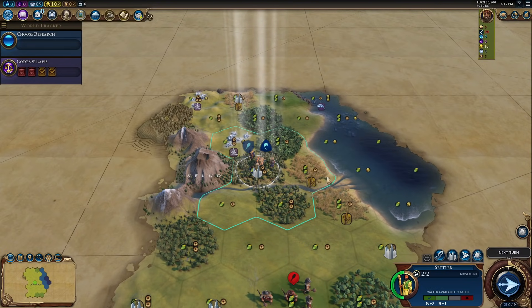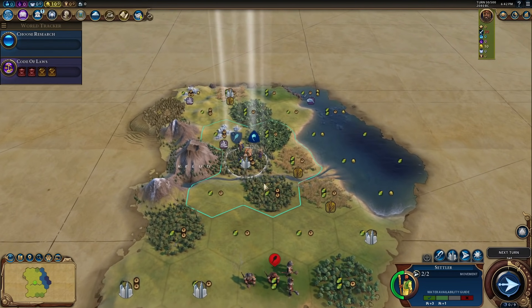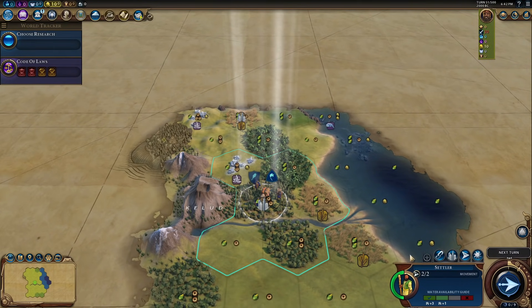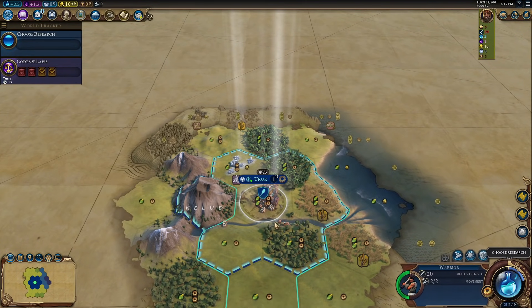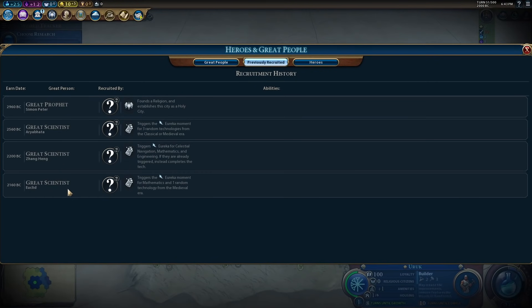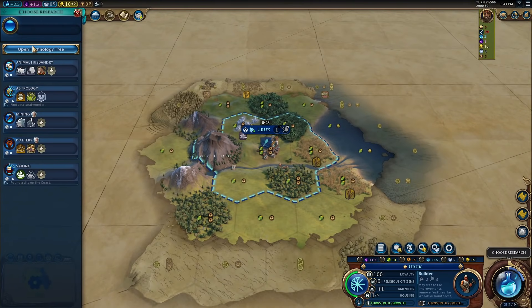The only places we can really move it are this tile here to the wheat or maybe even this tile to the south. I like going and getting all those wheat sources. It's the turn 51 settle — first misclick of the game. There's already been three great scientists chosen. Holy smokes, we're definitely not getting this one. So great people are out of the equation.